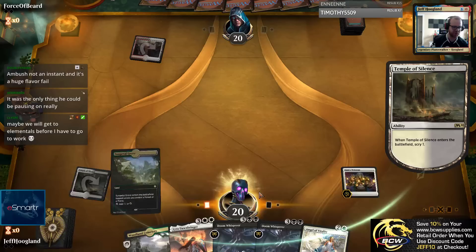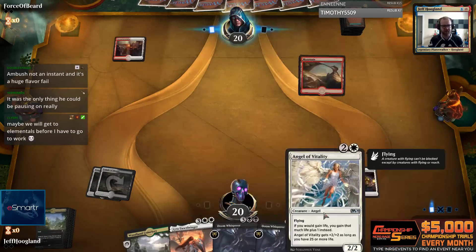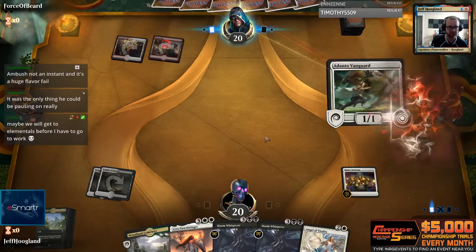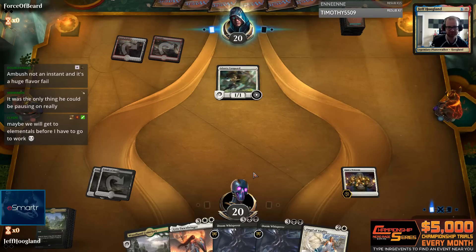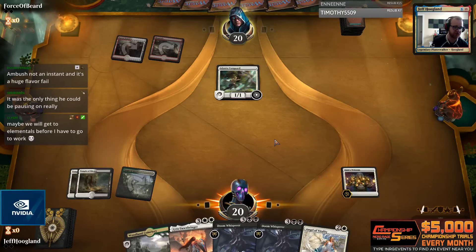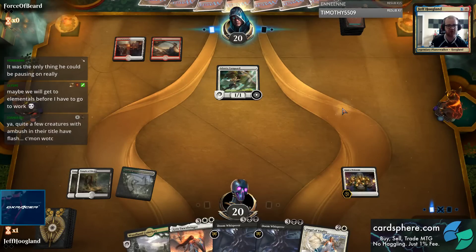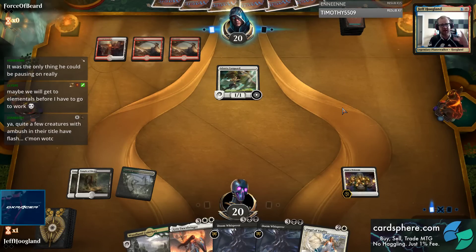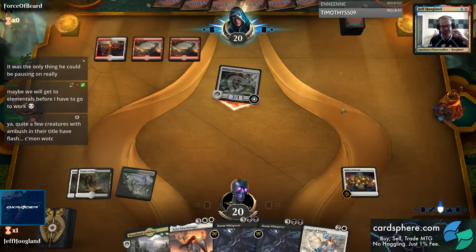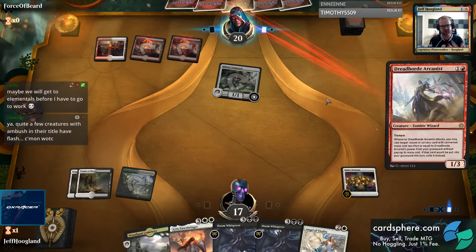I just want lands here - ideally untapped lands, but any lands are probably fine. Another aggro deck, and again - you look at the cards in the stack and think we should probably be okay against aggro, but we just get beat up and stuffed in a box. We're not interactive enough because all these aggro decks have Feather, or Steam-Kin, or some must-answer threat that we don't have the tools to take off the table.